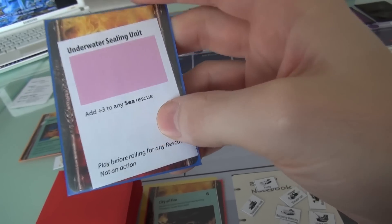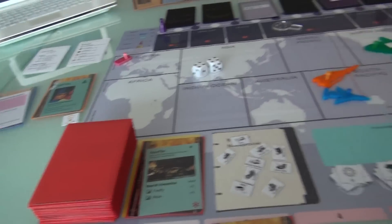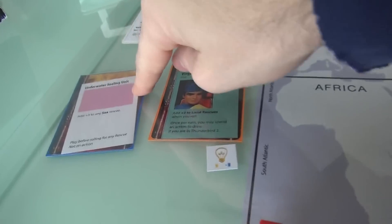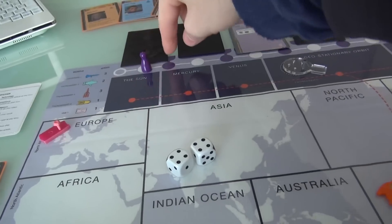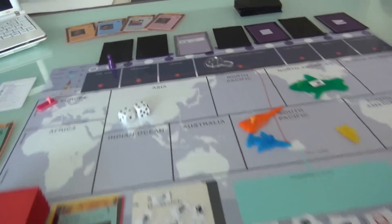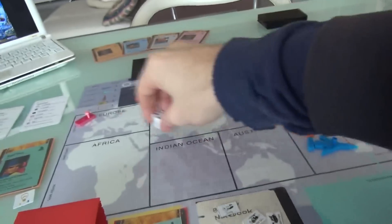Hopefully some sea missions come up, because that's what we're really good at right now. But because I did some research and found the Underwater Sealing Unit, the Hood has moved forward one, and he's closer to doing whatever this is. That was my turn: I moved, I attempted a rescue and succeeded, and then I did some research.